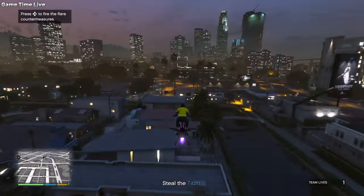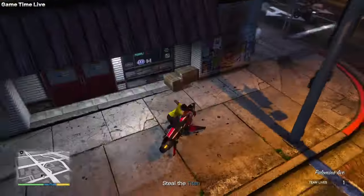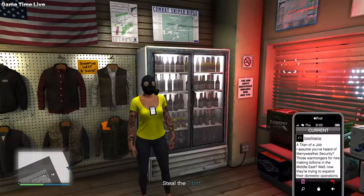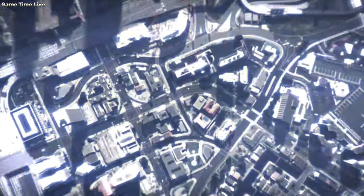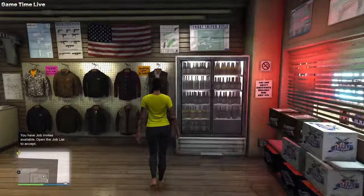Go over to the ammo nation inside of the mission, resave your outfit again on slot number one, then pull up the phone and quit the mission. For the next step, put on the outfit with the gun belt or the belt you would like on your female outfits, and then we are going to be merging that on.